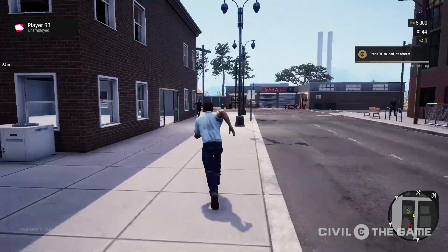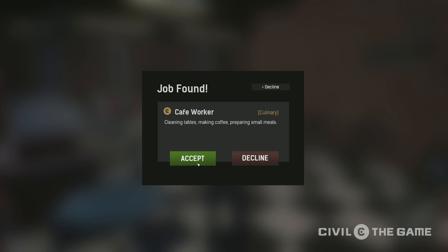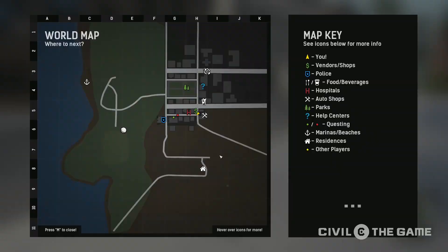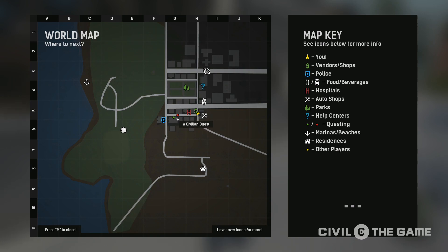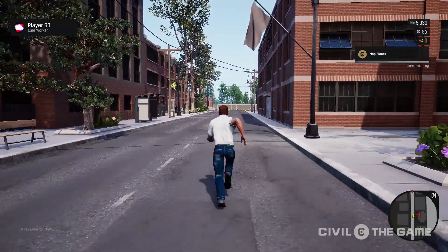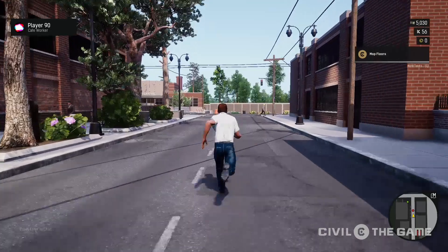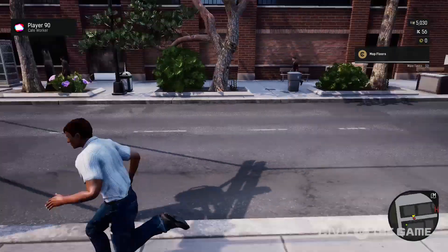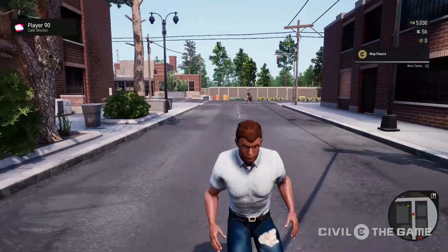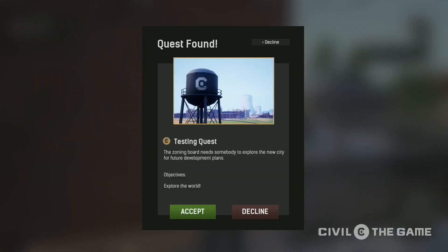I'm going to try to grab a police job to show you a firing system that we have. One more thing before I grab that job — there are quests on the map that show up, and they're actually civilian quests and criminal quests. There are only two right now, but I plan to add a lot for the alpha. These are different quests you can do to help NPCs and do other things besides the traditional jobs. There is a criminal quest in the street, but I actually can't interact with it because I have 56 karma — I am unable to even see the criminal job because I'm a good-karma player and it would lower my karma. The civilian job, the good-side player job, is right here on the wall and available to me.